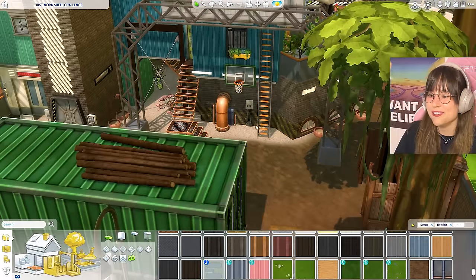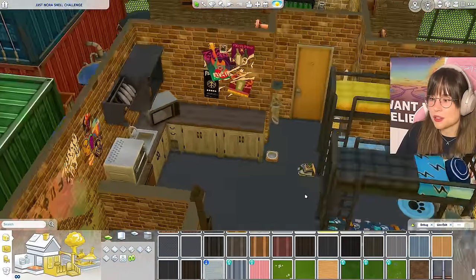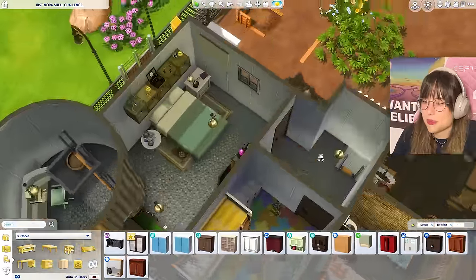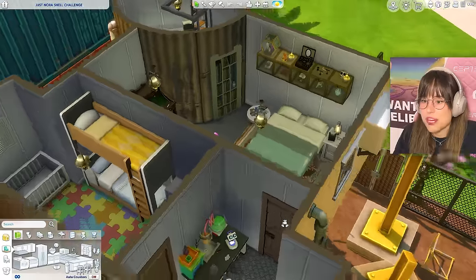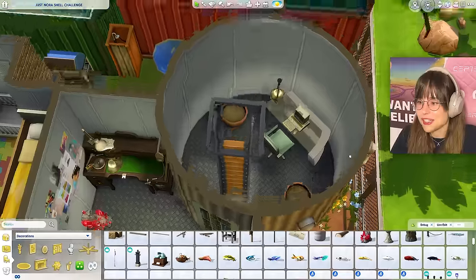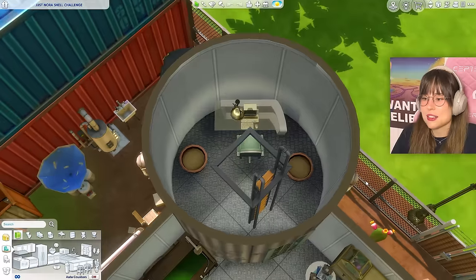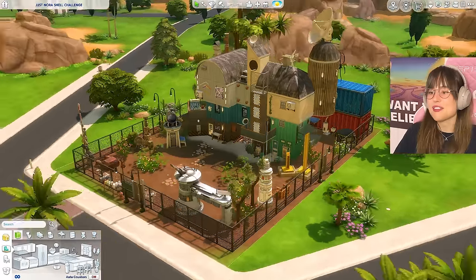The top floor has bunk beds, sleeping bags, and a pet bowl - young folks living here. There's a bathroom with a chamber pot. Another two-floor apartment contains a bedroom, a kids' bedroom, and an office with flower pots. There's a 'calm room' and what feels like a panic room. This was an adventure and a half - I love it!